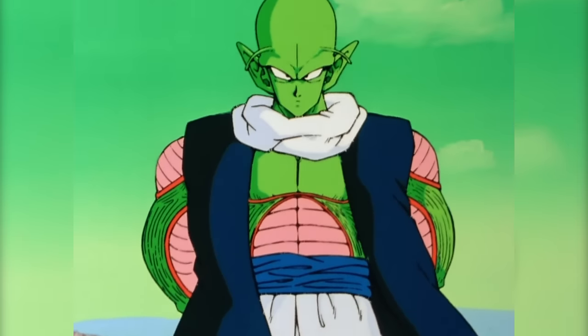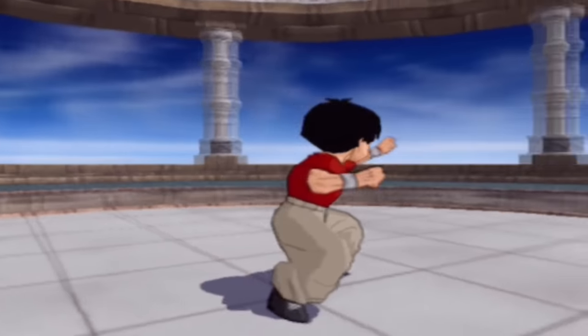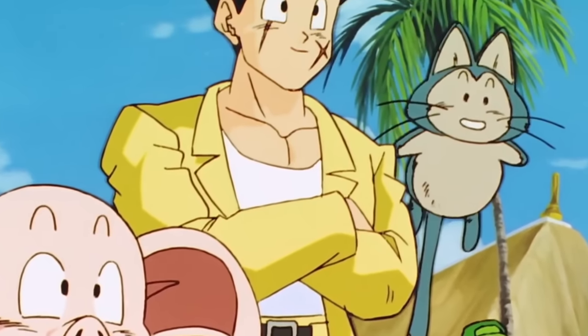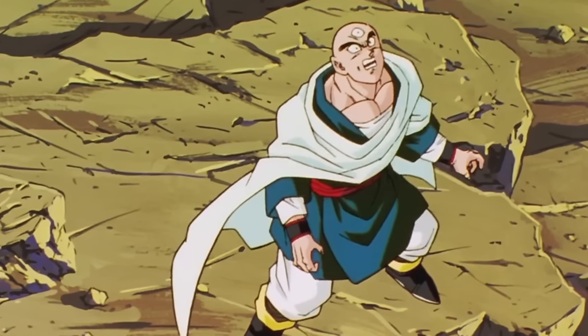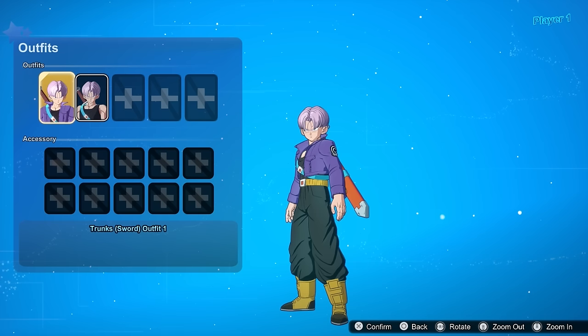For Nail, give him his coat version. For Krillin, I'm surprised they left out his Buu Saga look, so I would definitely add that. For Yamcha, I like his yellow outfit from the Buu Saga — let's class up the joint. Same for Tien, his Buu Saga fit might be my favorite of his. It just overshadows his crane school uniform.